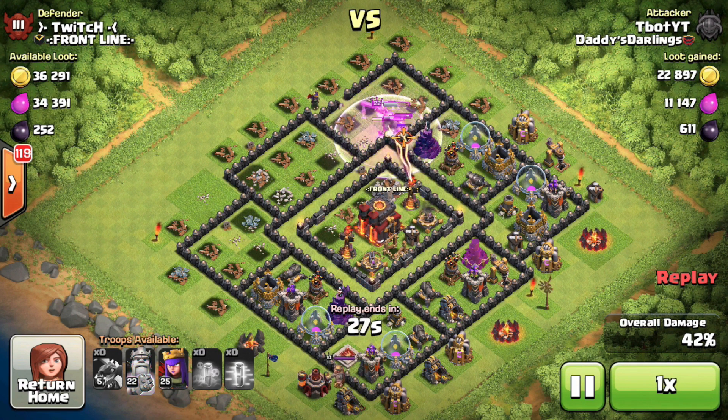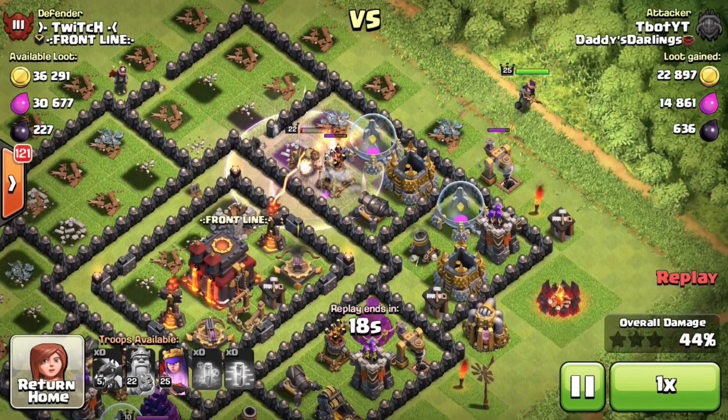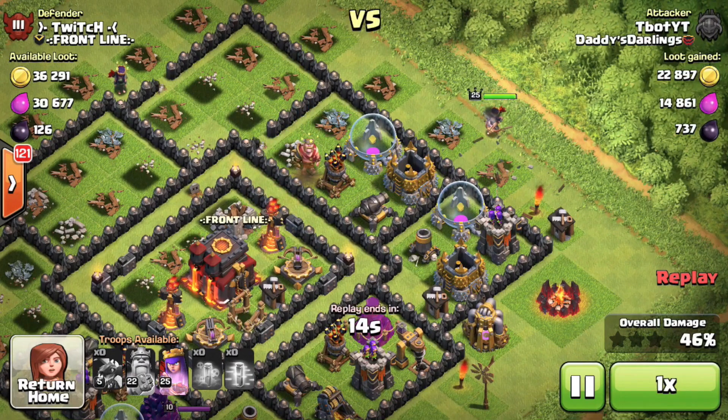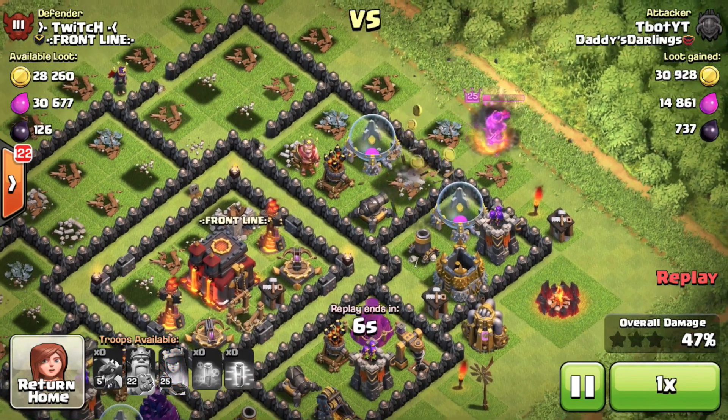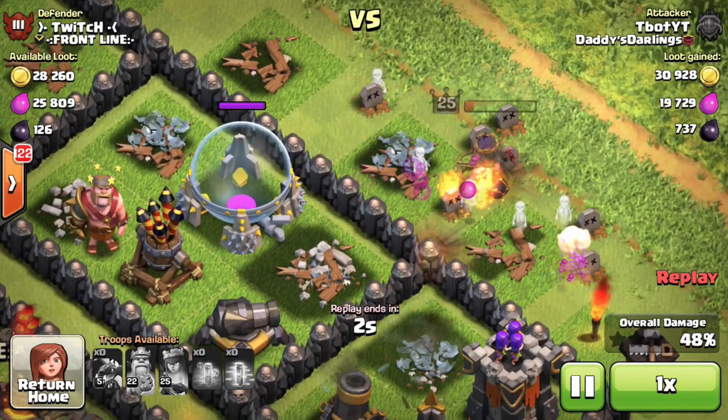With 28 seconds remaining, the Barbarian King is going to break through that wall, take out the wizard tower, and hopefully take out the air defense as well. The Archer Queen has been dropped on the left-hand side while defenses are focused on the Barbarian King — I should have dropped her somewhere else. Look at all those storages with so many hit points. That's going to be the end of the raid. I hope you guys enjoyed watching the video — tell me what you think of the level 5 dragons in the comments below, and I'll see you in the next one.